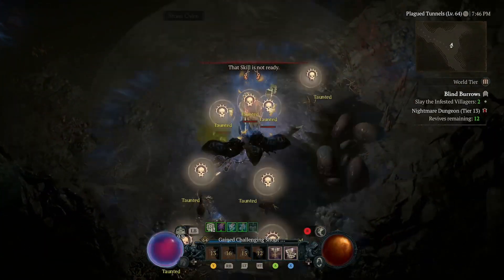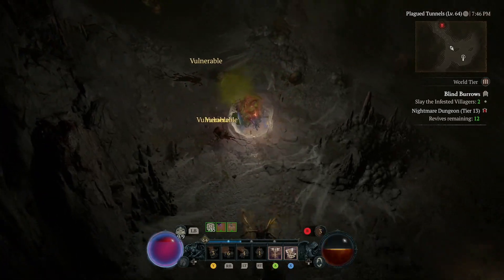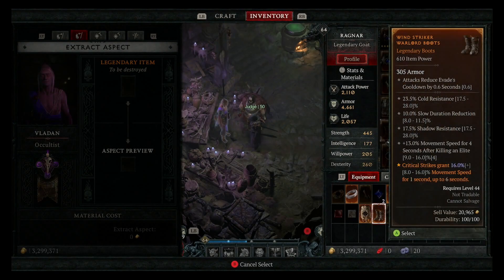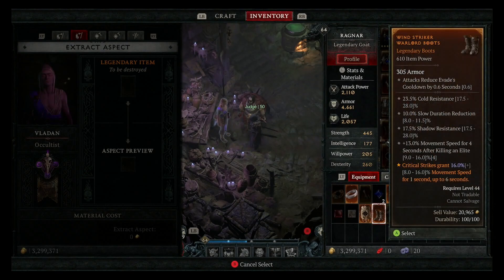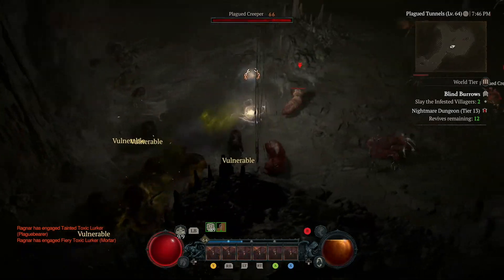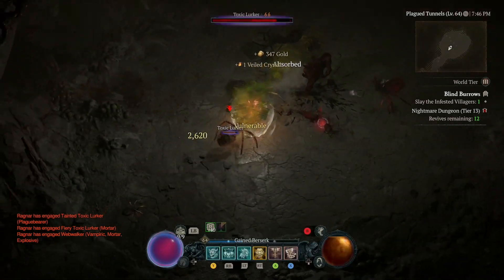Tip number three: if you imprint an Aspect onto a piece of gear, you can no longer extract it from that piece of gear. This really caught me off guard early on, because I put a God Roll Berserk Gripping on a low-level Amulet thinking I could just recycle that aspect. But I cannot, and I did lose a Max Roll Berserk Gripping. So make sure that if you get a really good roll, you actually put it on a good piece of gear, and not some low-level piece of trash like me.